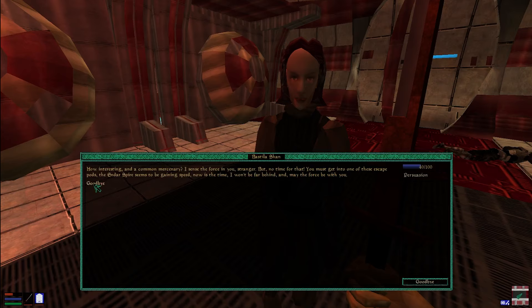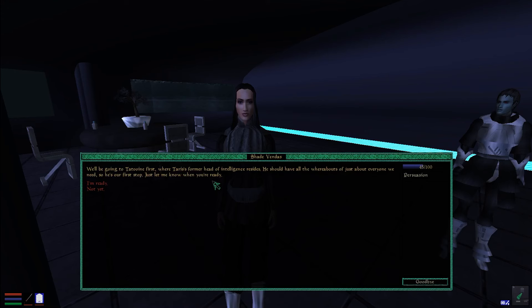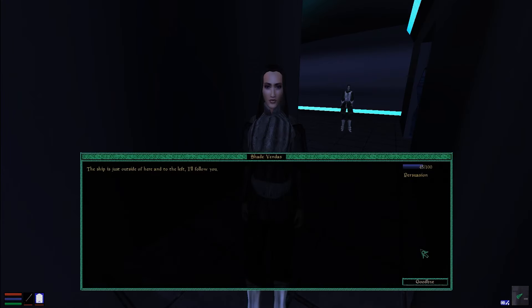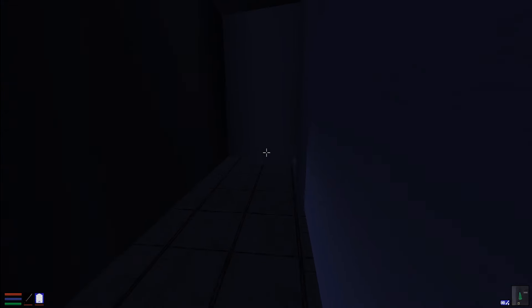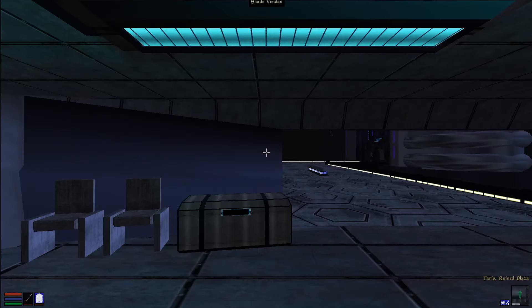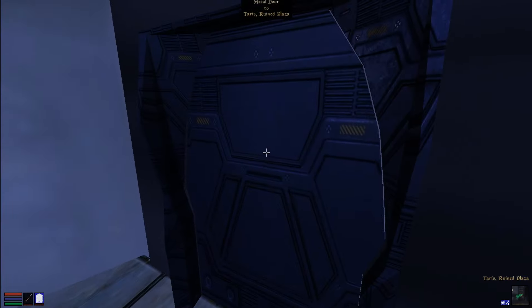She helps us into escape pods and now our actual story begins. We finally wake up on Taris after our escape pod crashed. By this time, the events of KOTOR have already happened and Taris is in shambles. We meet Shade, the Chancellor's daughter. With him dead, she's apparently next in charge. But for now she wants to leave until Taris is more safe, and she's basically offering us freelance work.